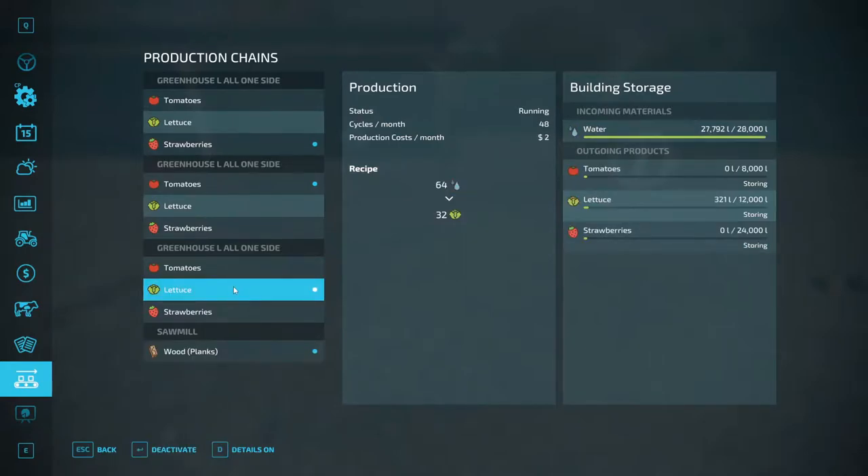Greenhouses — the one with lettuce, we got 321 tomatoes. There it is. 137. They probably made some more pallets, but yeah, anyway.